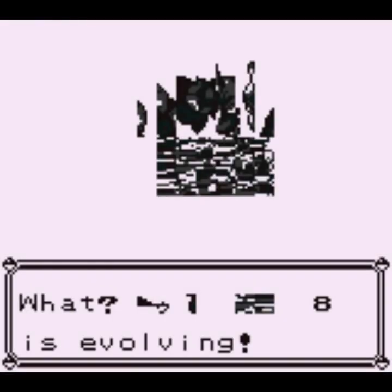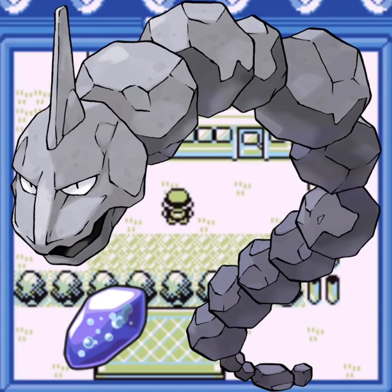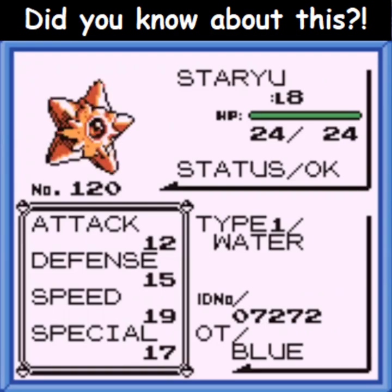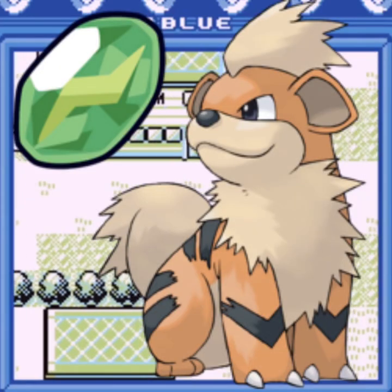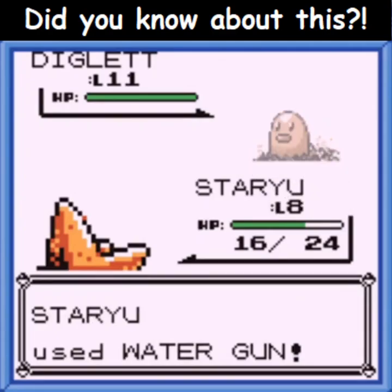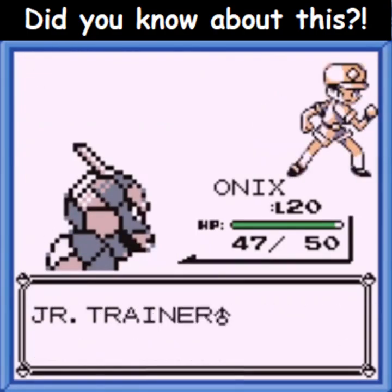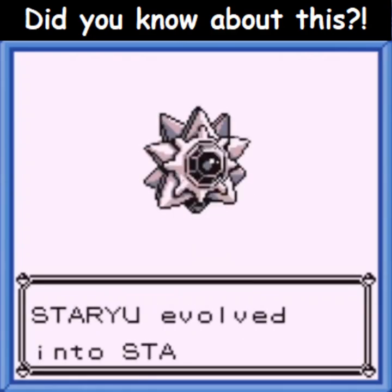Number five: the Evolution Stone Glitch. This one's not so useful, but it is interesting. We're going to use Onix as a Water Stone — we're going to evolve a Staryu without a Water Stone. The same thing can be done with a Psyduck for a Fire Stone, and a Growlithe for a Thunder Stone. Here's what we need to do: enter a battle with a Staryu, it needs to level up, and you need an Onix to finish the battle. After the battle is over, the Staryu evolves! And this is how Onix replaces a Water Stone.